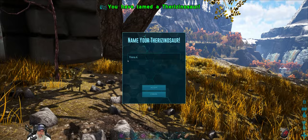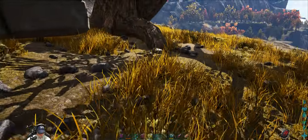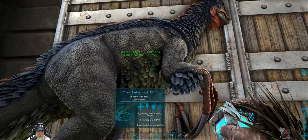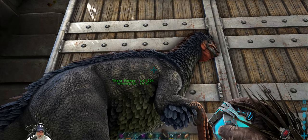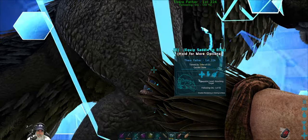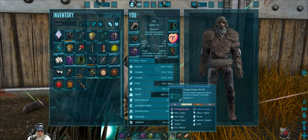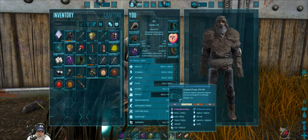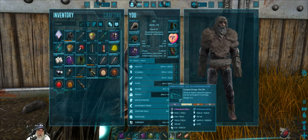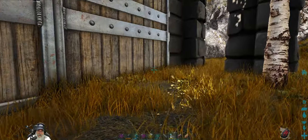We're going to call this one Therafather. We've got ourselves a perfect tame max level Therizinosaur. This is going to be the dad of our Therizinosaur army when the time comes. He's got 5,900 health and 337 damage — those are really the only two stats we care about for an army dino. I don't have anything to compare that to, but it's what we got.